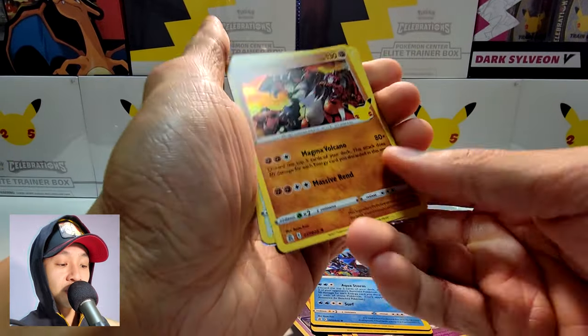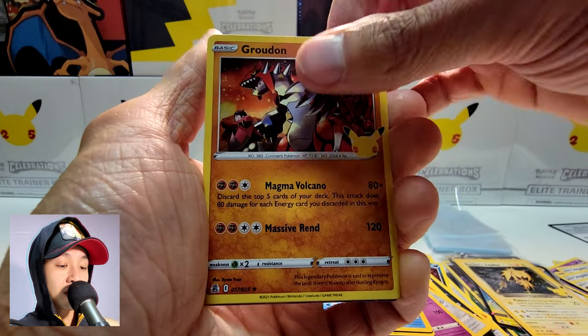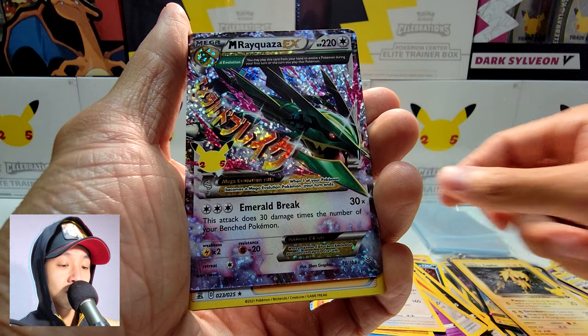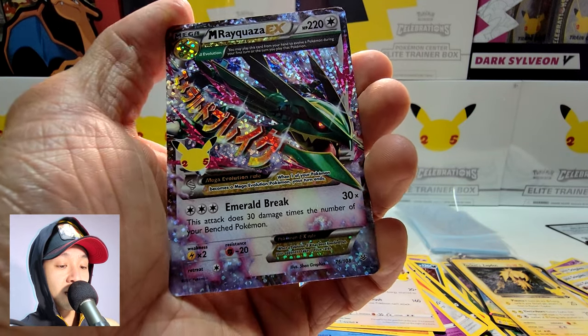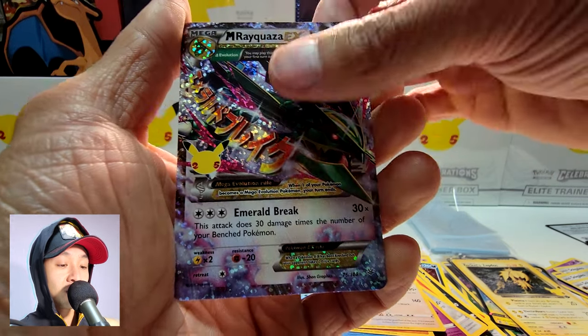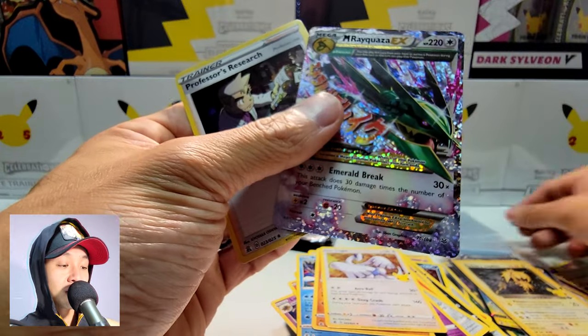I do see something shiny in the back. Groudon, Lugia, and a Mega Rayquaza EX — very nice card — and Professor's Research. Very, very nice.